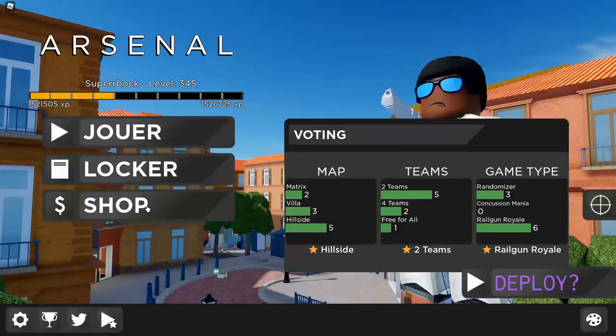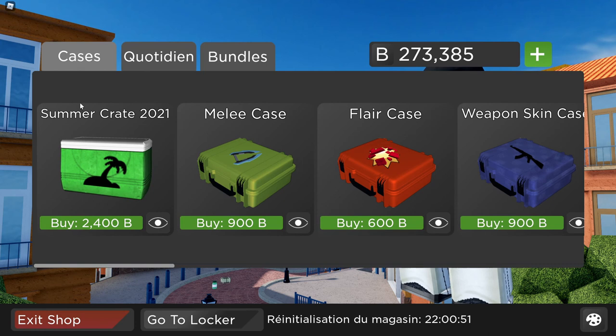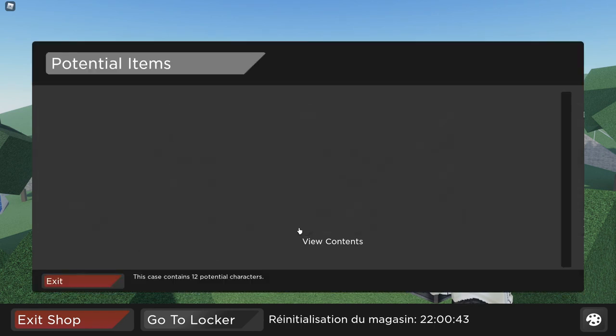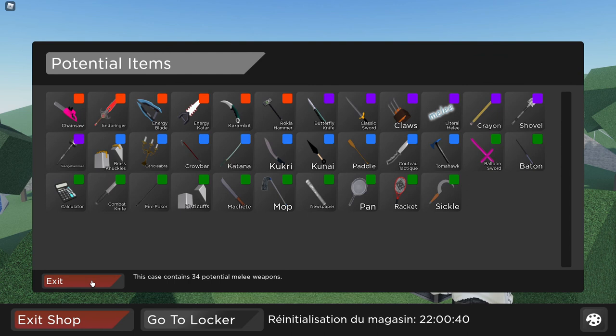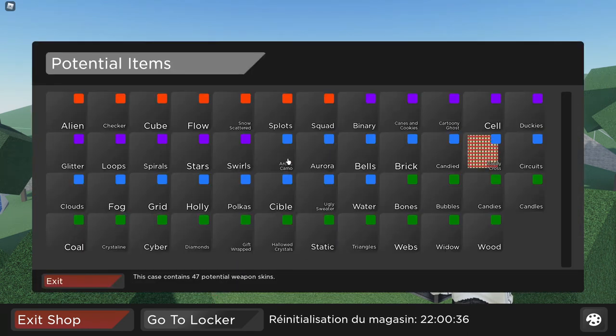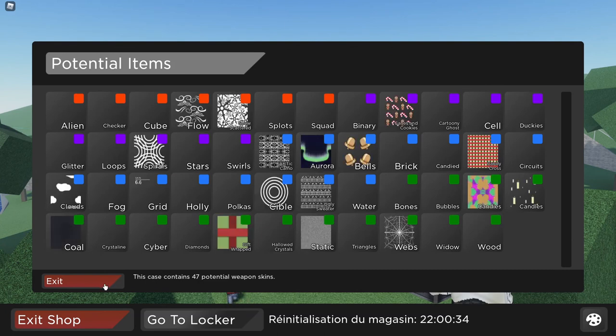Incroyable. Ils avaient promis. Là il y a une caisse, Summer Crate, c'est ce qu'on va ouvrir dans la vidéo unboxing. On va pouvoir avoir tout ça. Et ensuite, les character crates : chacune des caisses a une série de skins différents. Par exemple si dans la caisse 4 il y a un skin qui m'intéresse comme le clown, je vais plutôt acheter la caisse 4.